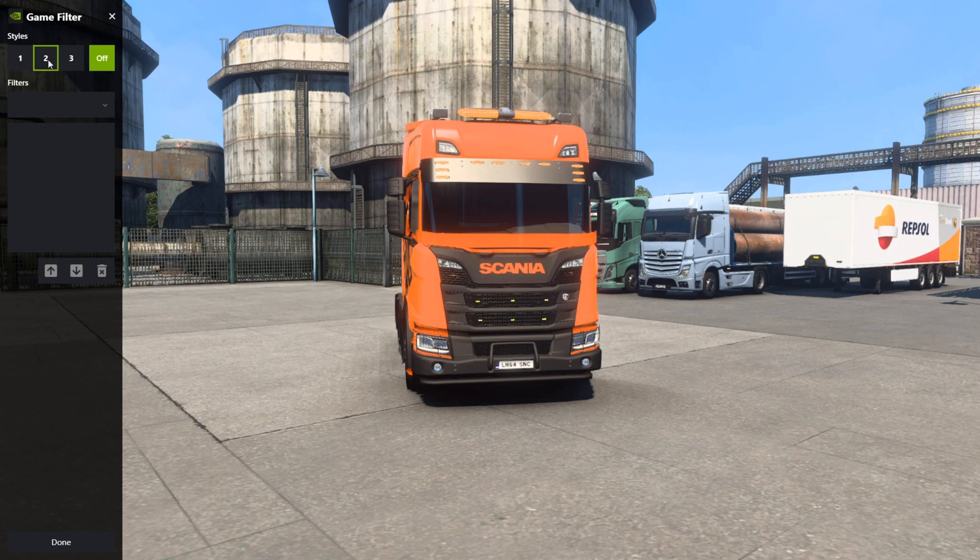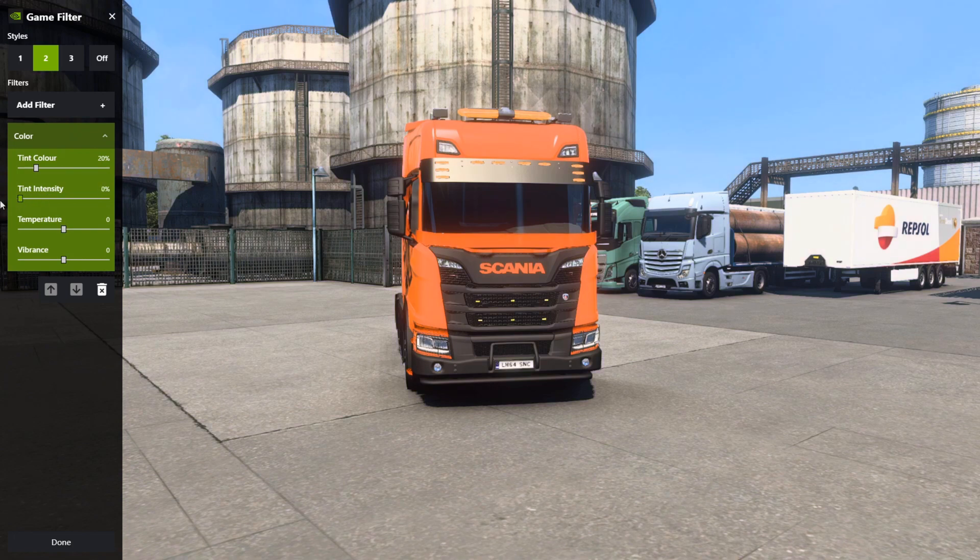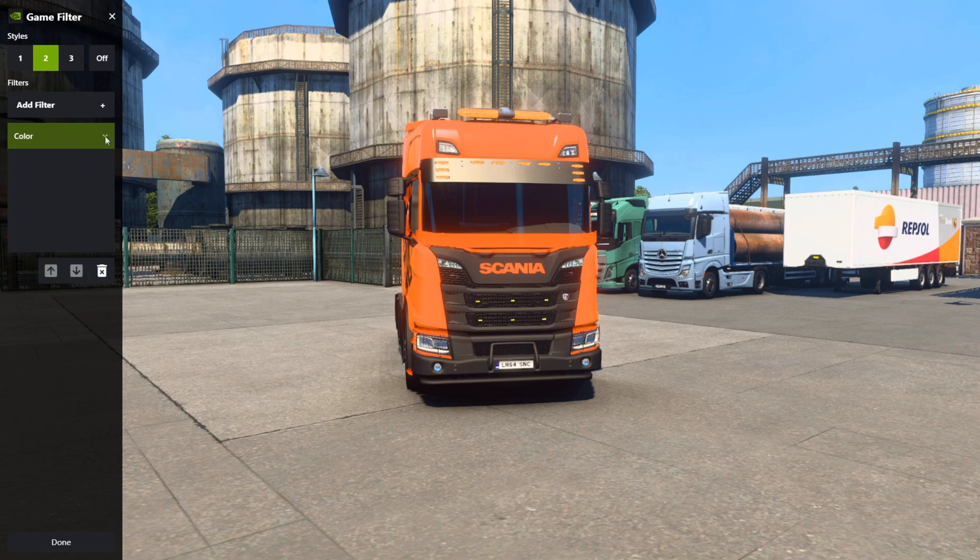This is with the filter off. I'm going to go to number two and start from scratch. Hit the plus icon and add a color filter - the colors immediately change but now we have a blue whitewash on the screen. Click the little arrow and change this by turning off the tint intensity and tint color, then slowly slide up the vibrance. For me, about 50 is just enough to enhance the colors without being too much.